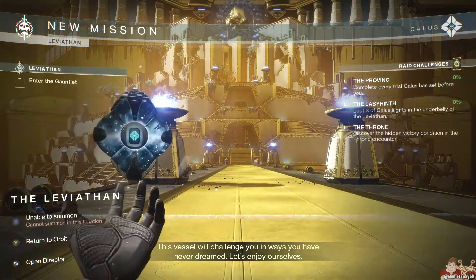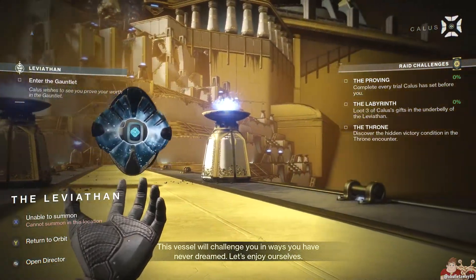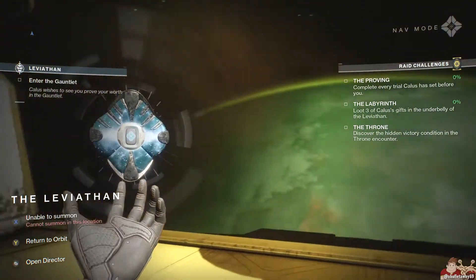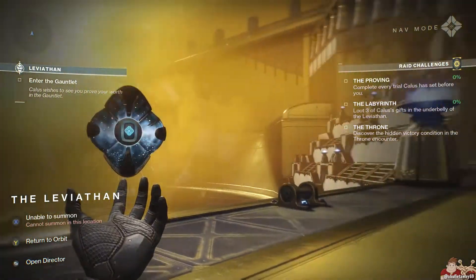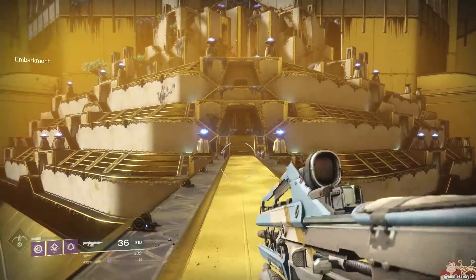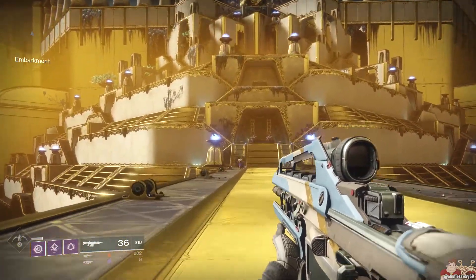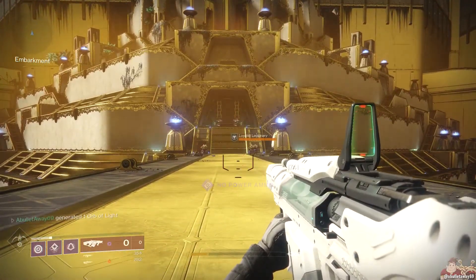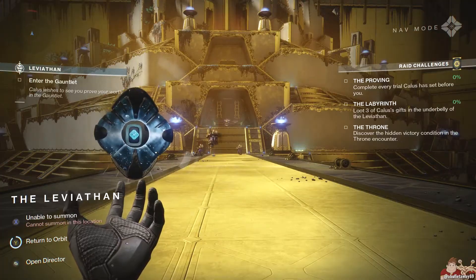Moving on to the Raid — Leviathan. The Raid Challenges are: The Proving — complete every trial Kallus has set before you. The Labyrinth — loot three of Kallus' gifts in the underbelly of the Leviathan. The Throne — discover the hidden victory condition in the Throne Encounter.